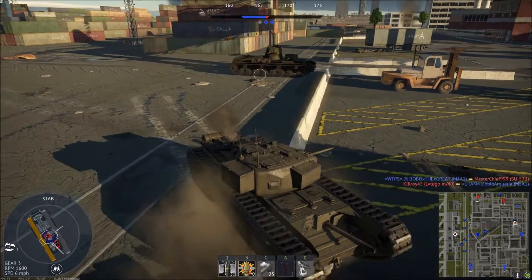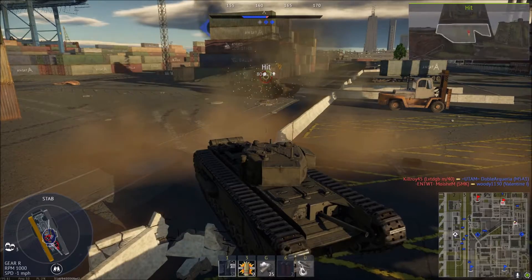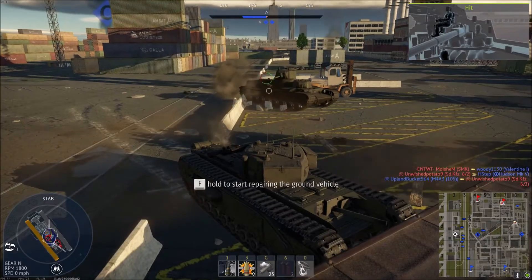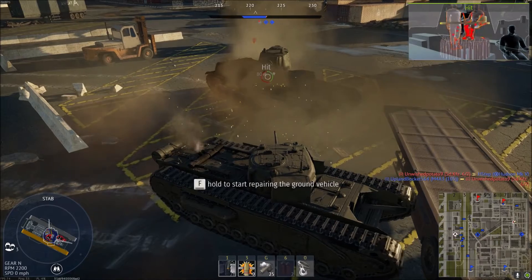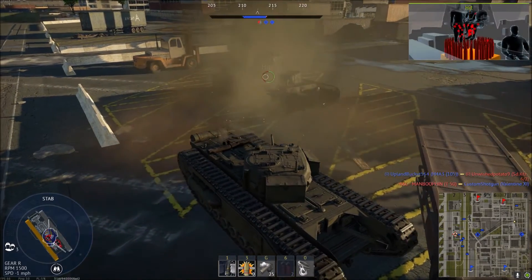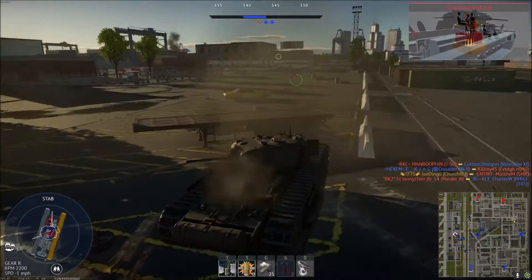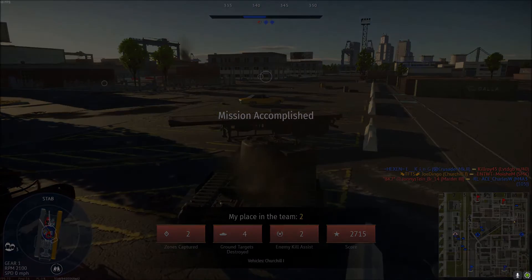The land ships — you cannot defeat the land ships. Hey, that's that turret crew dead. Let's get the little turret crew. Yeah, the little turret can't pen me, so I just have to keep taking out the big one and I can kill him. The Churchill is the superior land ship. Oh, that was great.